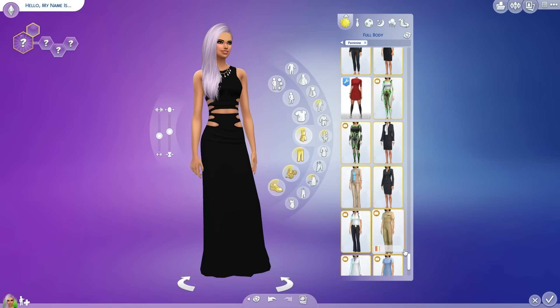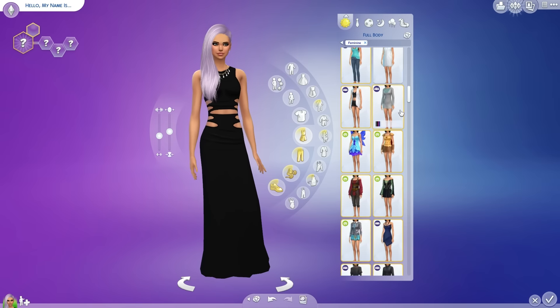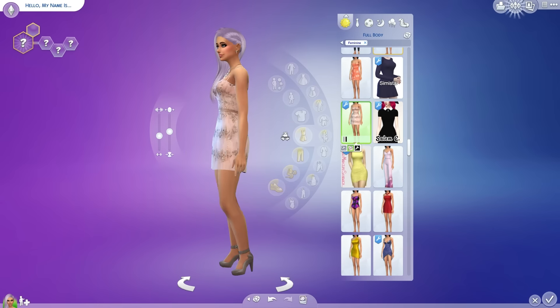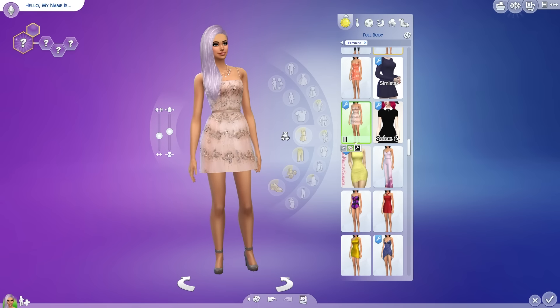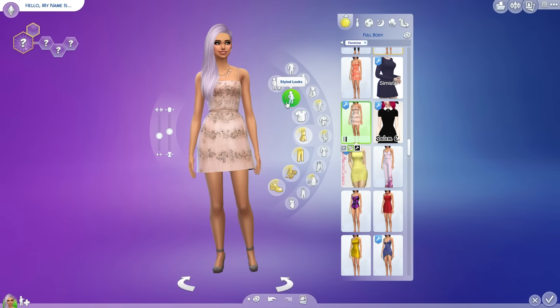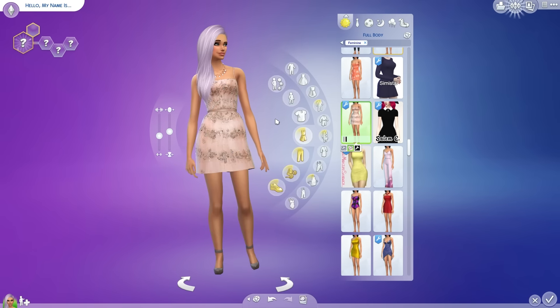Next we have a dress by April Sims called the Tabitha dress — more for maybe teenagers, like a prom dress or whatever. That's what it reminded me of because of the sequins. It's really cute, a little short dress for your fancy sims, and I really like it.